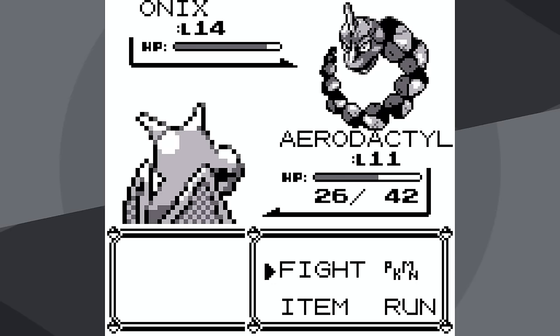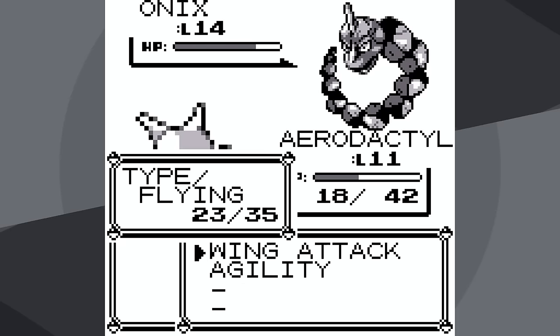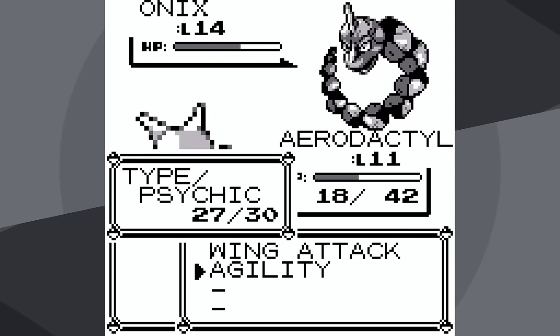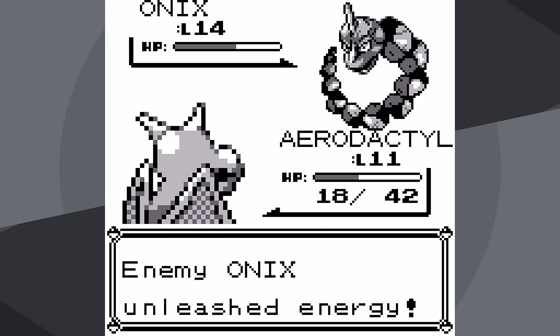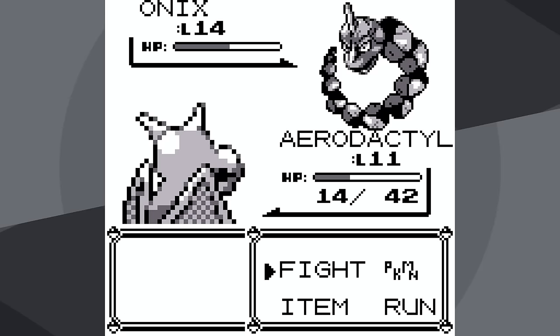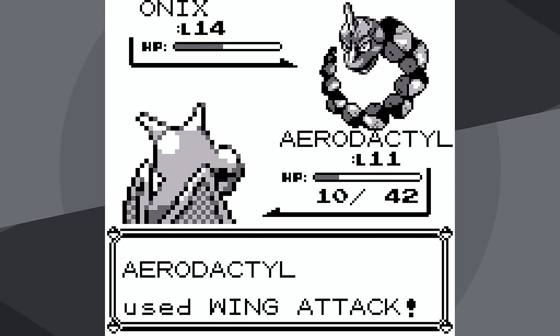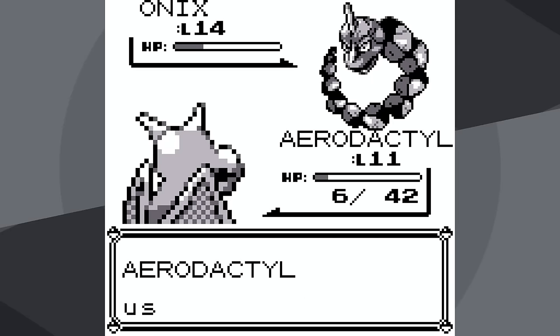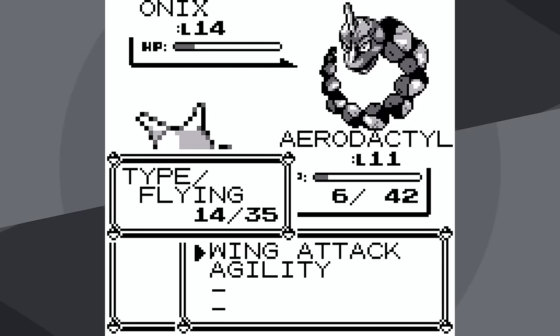For Onix, I should be using Agility when it goes for Bide, and I can go for Wing Attack a little bit, but it will start to lower my HP. I'm going to be quite honest with you, this is looking really good. I do mess up a couple times going for Wing Attack when I shouldn't, but as long as I don't make too many mistakes, things should be fine.